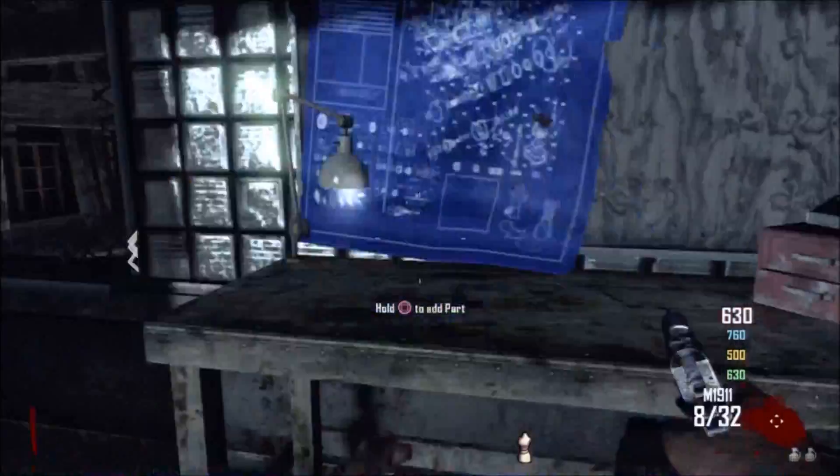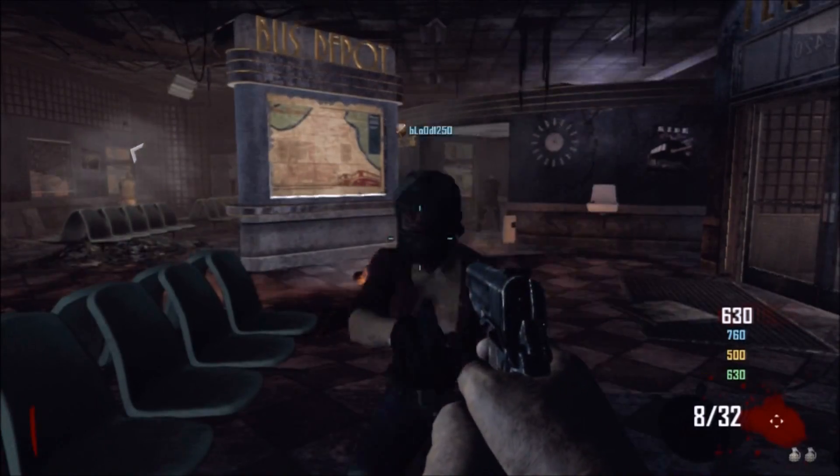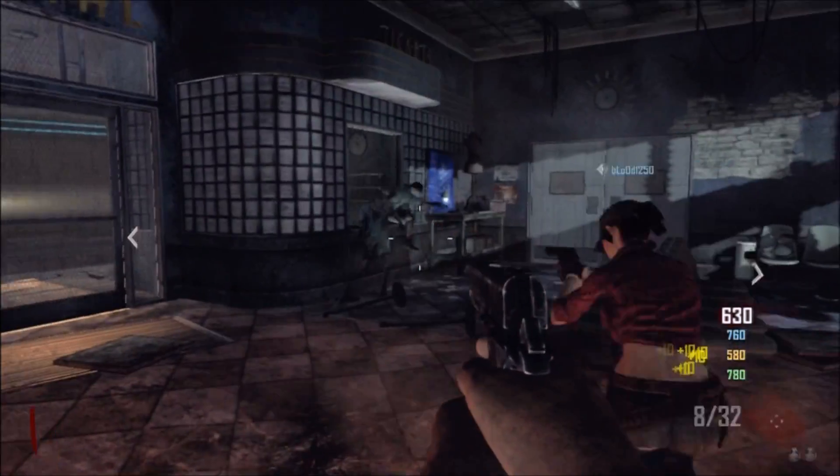First you're going to grab the mannequin that was right there at the beginning, put it on the little table right there. That's where I was standing just now. And then I'm going to show you where the other parts are.